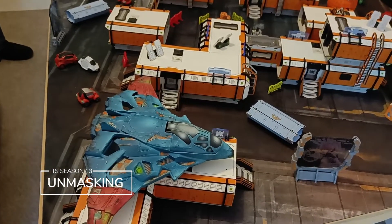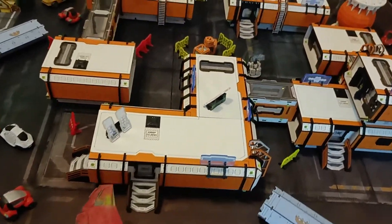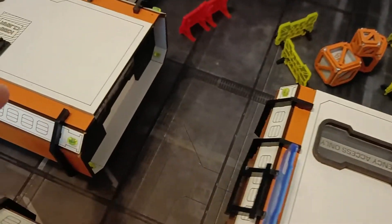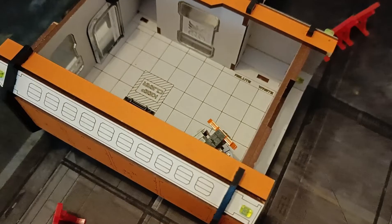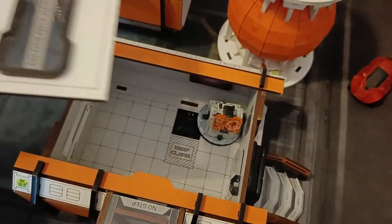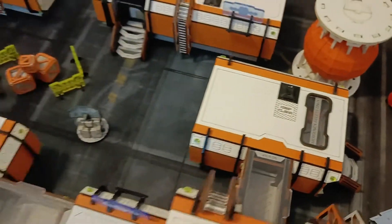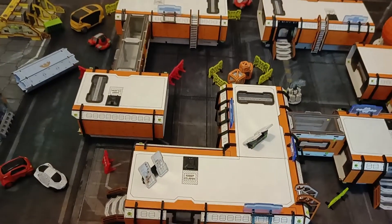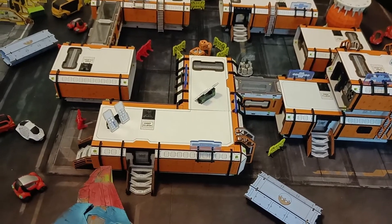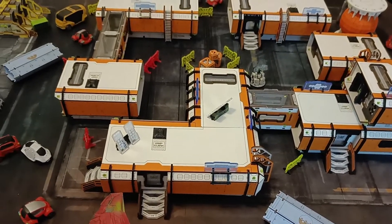We've played Unmasking before on the channel and it was a really good game. As a recap, it's a game where there are three consoles — one here in the centre, one inside this building, and one over here inside this building. There are three HVTs deployed, one of them is the real target and the other two are decoys. Once you've activated the control panel, you get a guess at which HVT is the real target, and then you have to try and assassinate them.